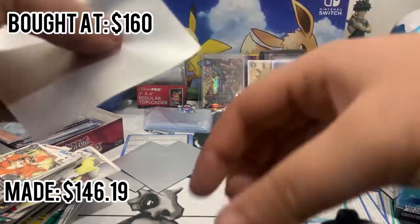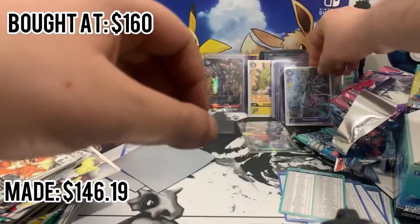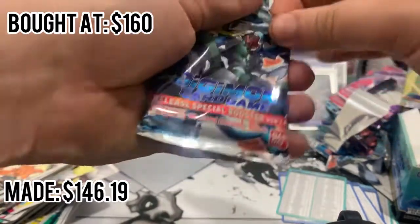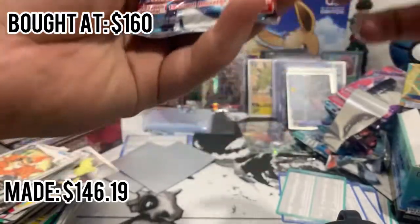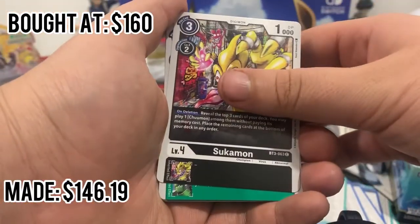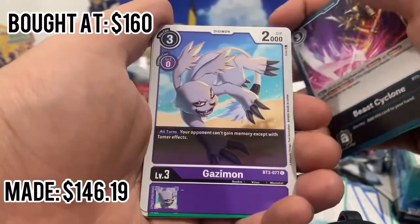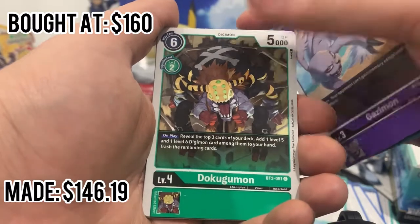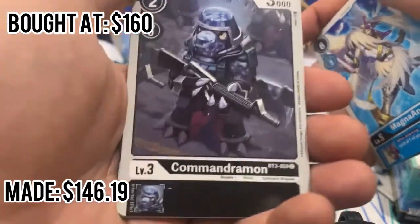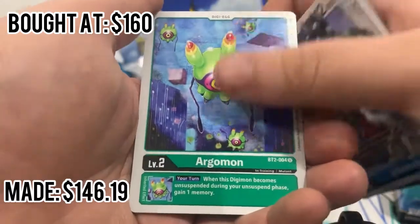I'll sleeve them normally until I know more — I only got two top loaders left and I want to keep them for valuables. I just ordered a bunch more on Amazon, gotta wait for them to come in. Suckamon — they really named it Suckamon, come on man. Rapidmon, Beast Cyclone, Gazzamon. This guy is actually with an M16 — how is this child friendly? How did they make this for children?